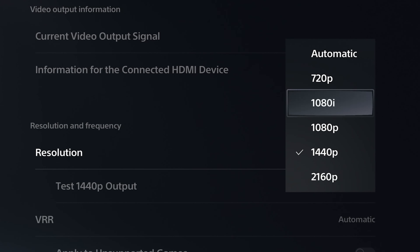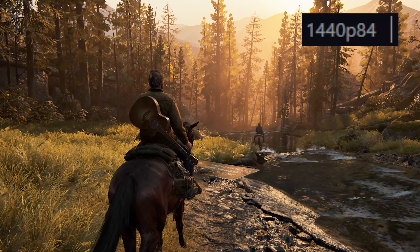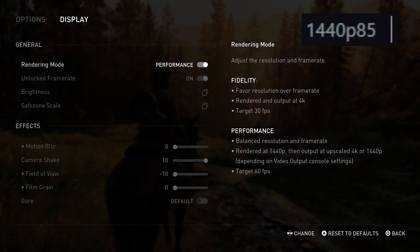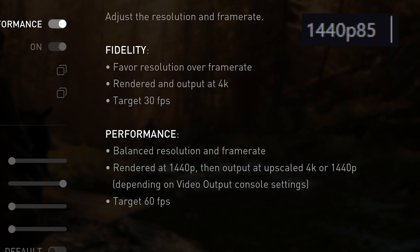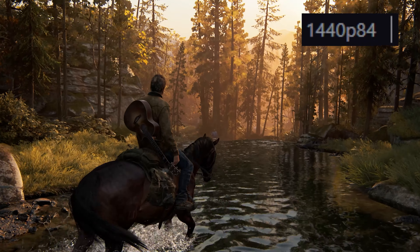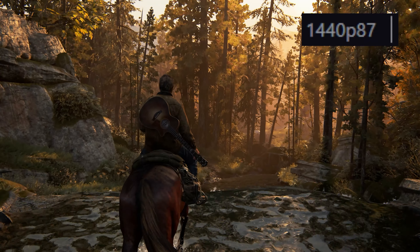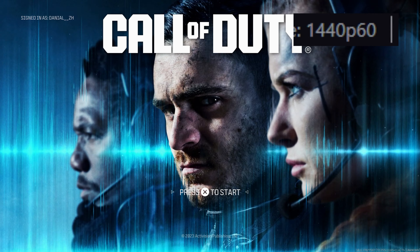Number one: when a game supports a lower native resolution. For example, The Last of Us Part One Remake or Part Two Remastered support 1440p natively, and if you choose that in the console settings you can get higher FPS on average compared to 2160p, because the game doesn't need to upscale the picture anymore.